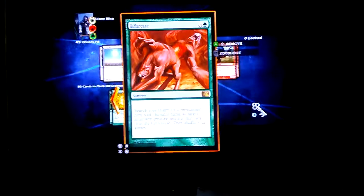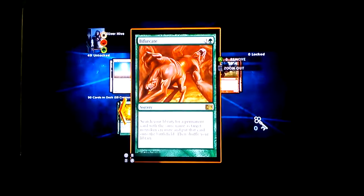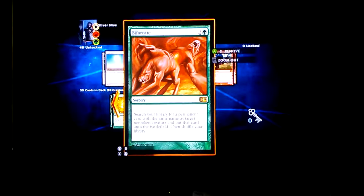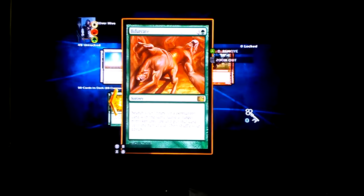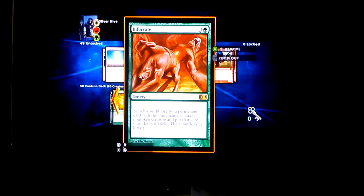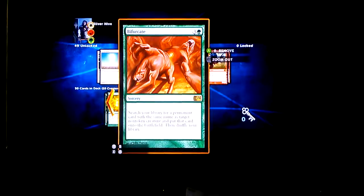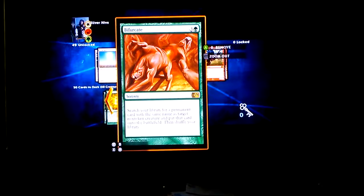Puresight Mirrormage — this is a good card to have. I'll run across situations where I'm playing against another Sliver deck and they bring out their one with trample. I play this card, put it on them, and now I've got my trample guy out even without the required land for it. These are good to have.